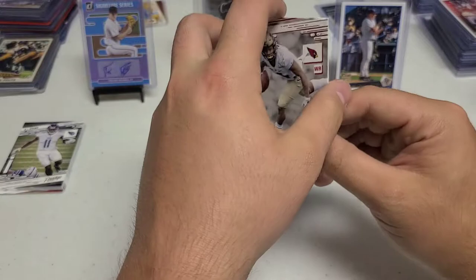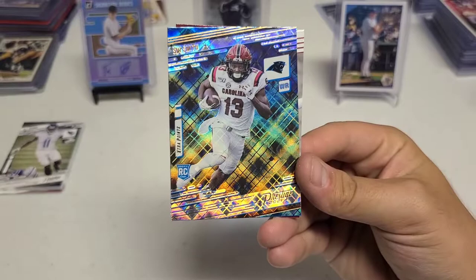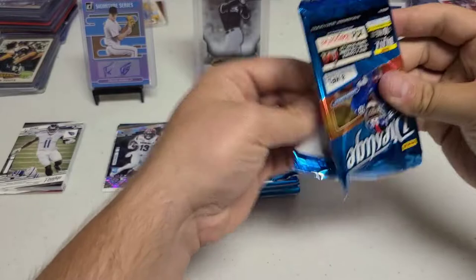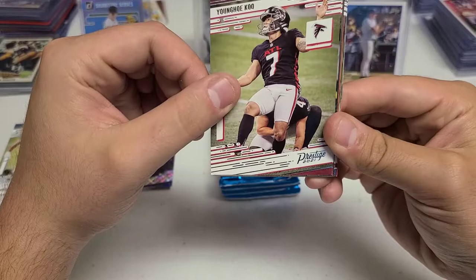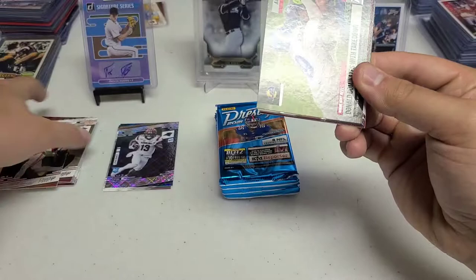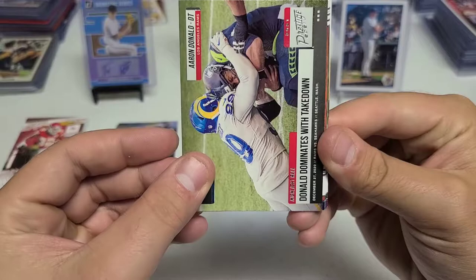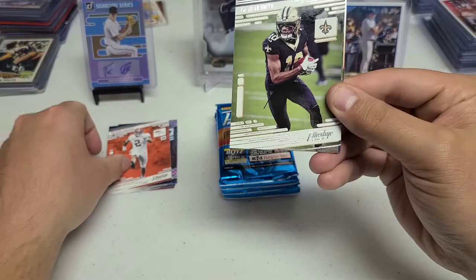Speaking of former quarterbacks, it sucks about Tim Tebow — I wish he could have stayed in the league a little longer, hopefully another team picks him up. Shai Smith has an extra points card, don't know if he'll be a huge name — not one of the big wide receivers I think about from the draft class, but not a bad one. Then we have Derek Brown, Younghoe Koo, Honey Badger, and a nice Aaron Donald insert — 99 overall in Madden again. I just got Madden 2022 so I'm excited to play that. Then Patrick Sertan II — he got a pick six in his first preseason game, so a guy to keep your eyes on.